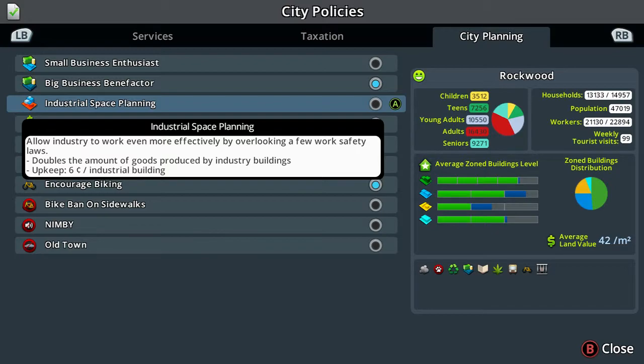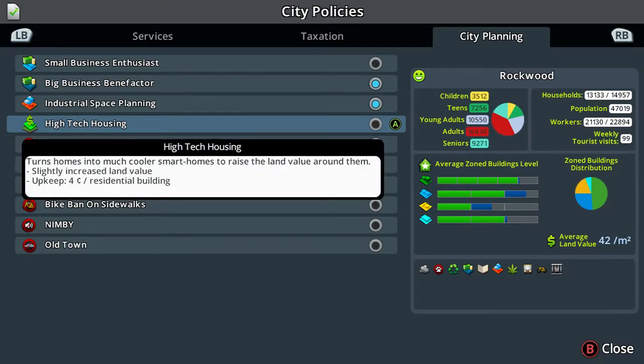Industrial space allows industry to work even more effectively by overlooking a few work safety laws and doubles the amount of goods produced by industries. I'm going to do that one - why not? Gets a higher production level out and I'm not bothered about 6 cents per building.